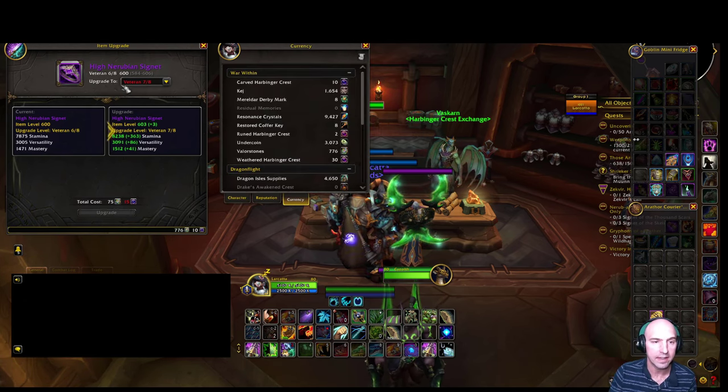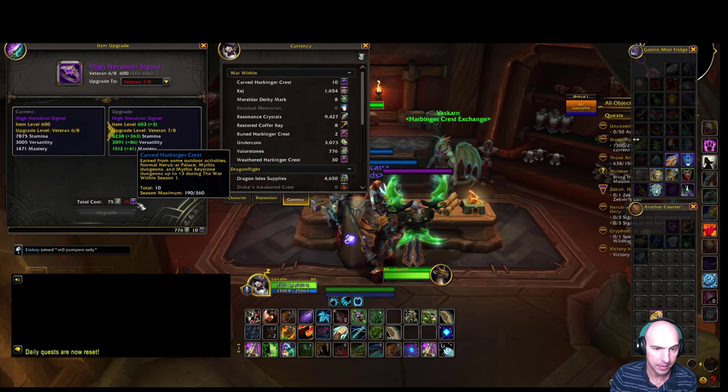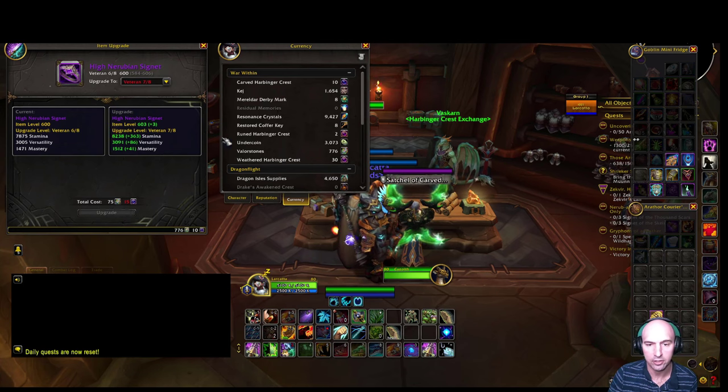With the veteran track you use your harbinger or carved harbinger crests, which come from normal Palace, mythic dungeons, and so forth. I'll be running mythic zeros to finish out my 8 of 8 on this veteran track.